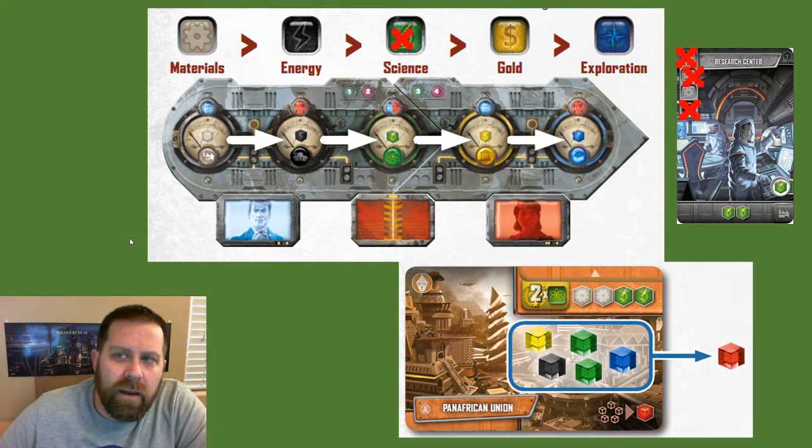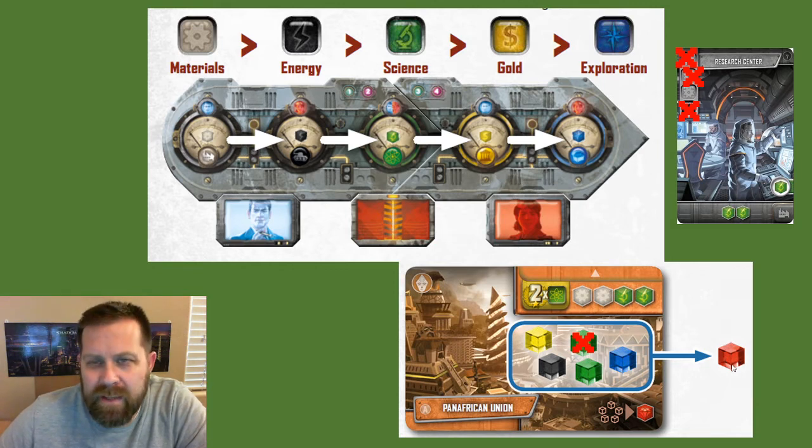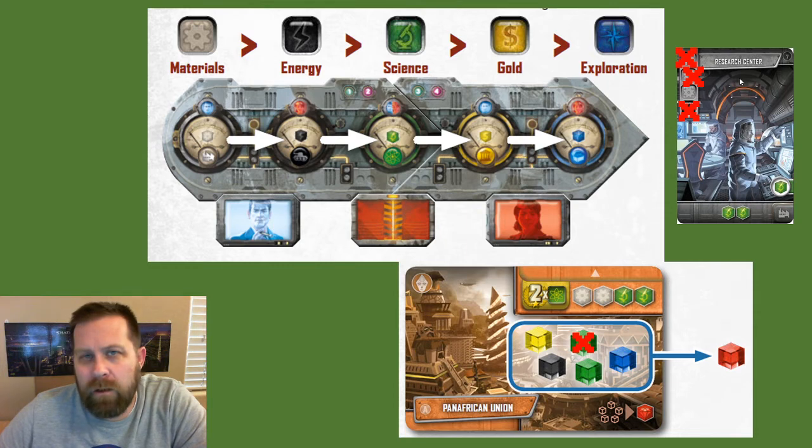If a player does not have a place to put generated resources — for example, generating science but having no open spaces for science resources — those resources will be placed on the empire card. Once there are five of any color resource on the empire card, you will place them back on the board and take one Crystallium instead. Resources may not be removed from either the empire or development card unless it is to generate Crystallium or complete construction. So once resources are placed on a card under construction, they are committed — if you decide to recycle that card after placing resources on it, those resources will be lost and cannot be reassigned to another construction.